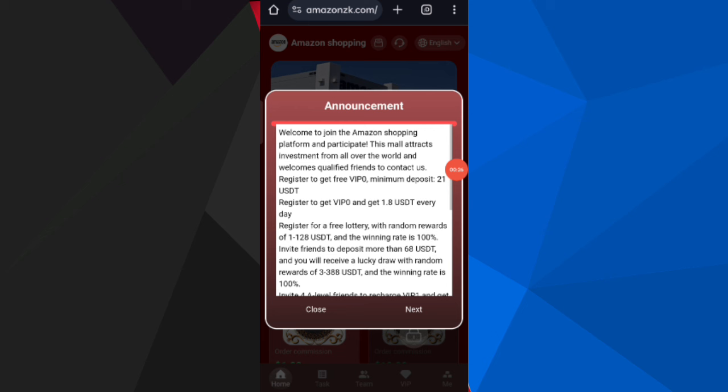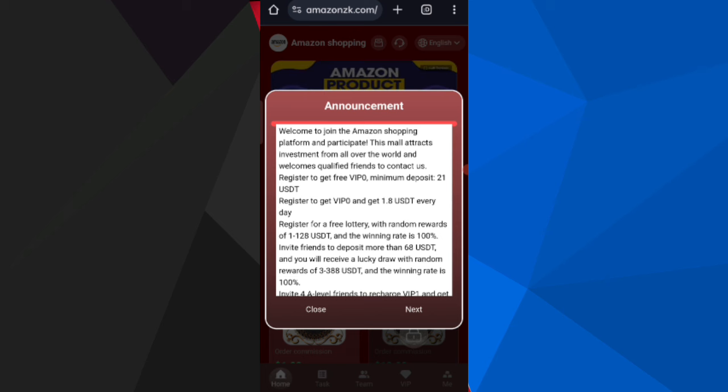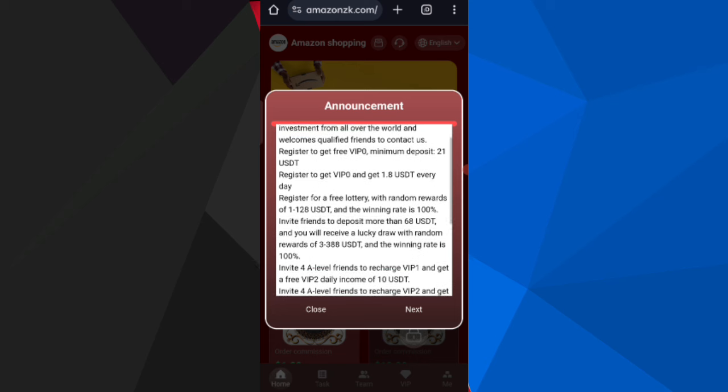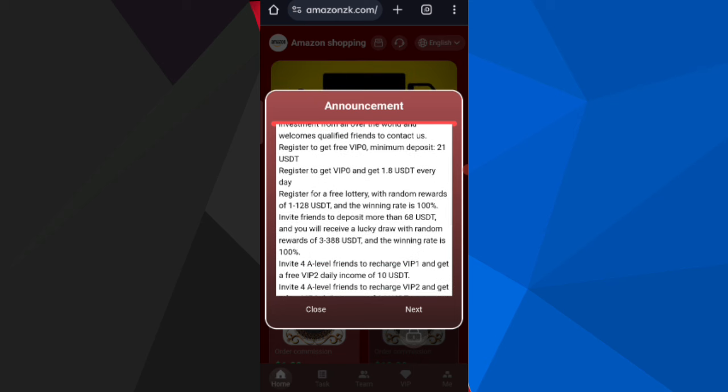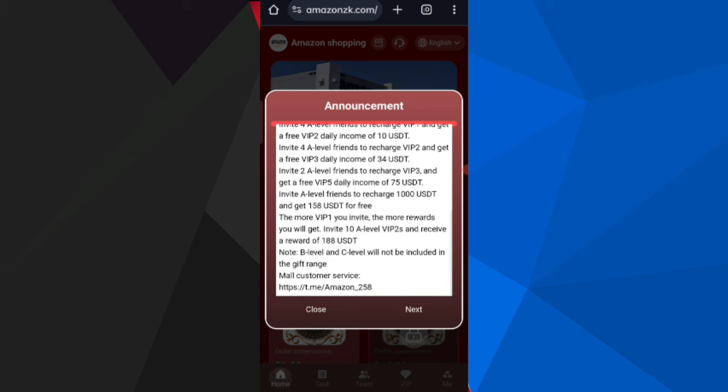After signing up, you will see this type of interface. On this page you can see the latest announcements of the website. If you register, you get VIP zero. The minimum deposit is 21 USD, and you will receive 1.8 USD free. If you recharge 21 USD, you can get 10 USD.